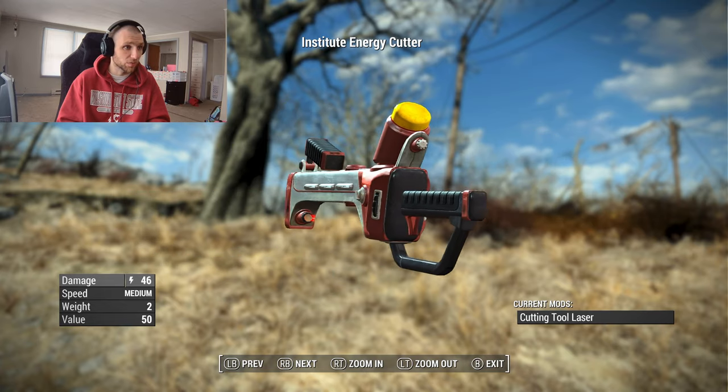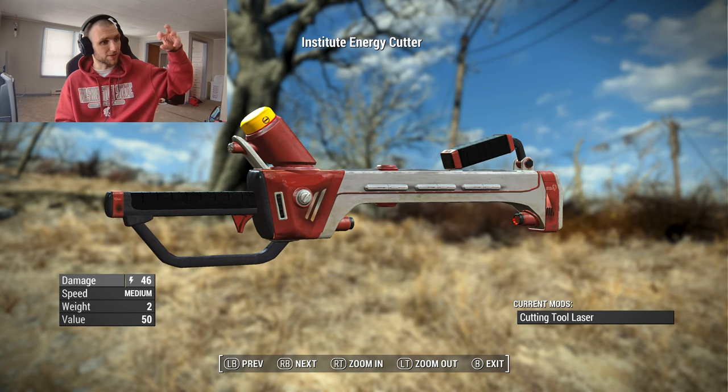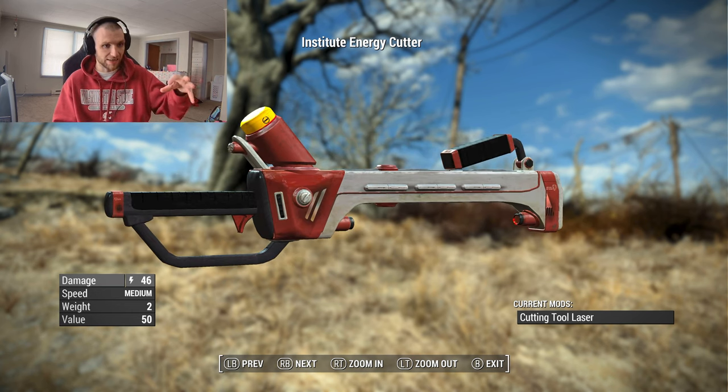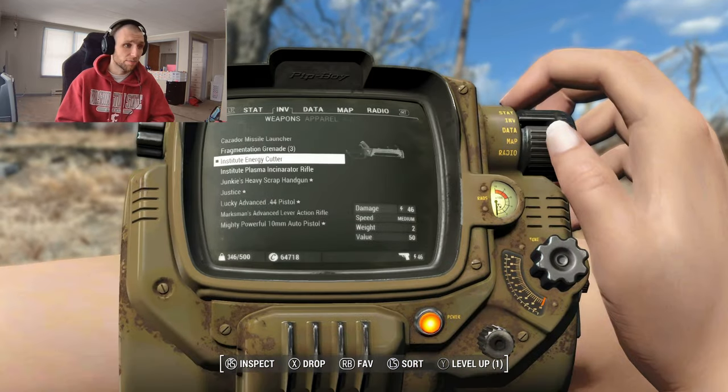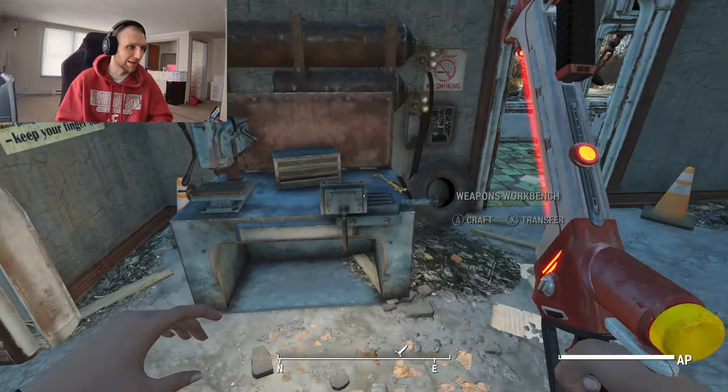It's got that white with red combination — it very much looks like something the Institute would use. And why not? It's obviously fusion cell powered; you can see a fusion cell plugged into the weapon, causing it to make a beam. Let's take a look at the customization, because that's the big part — how much customization can we get out of less than a megabyte of mod?